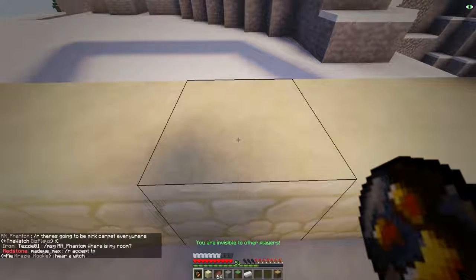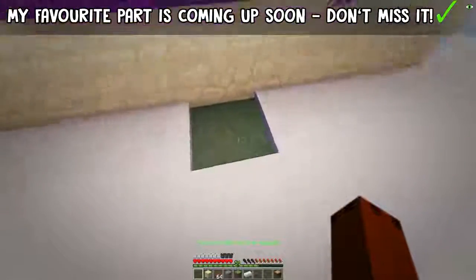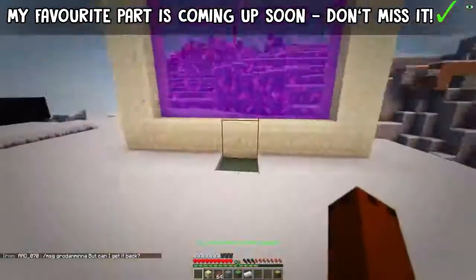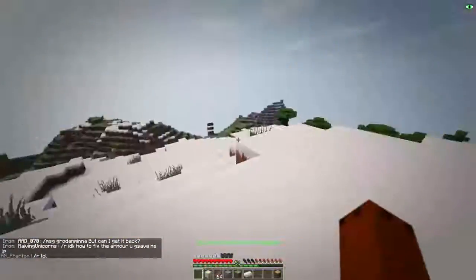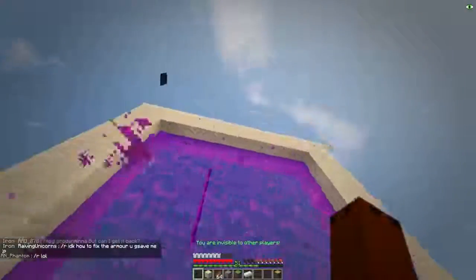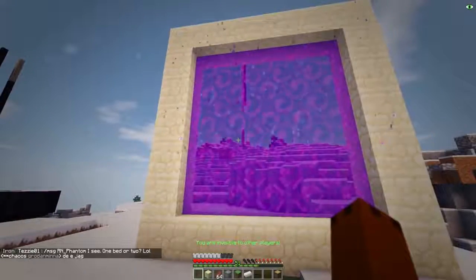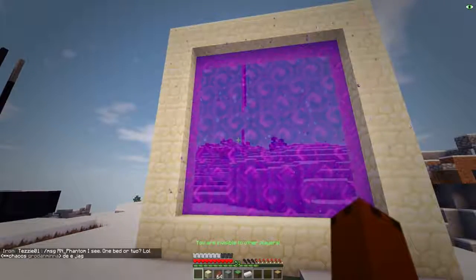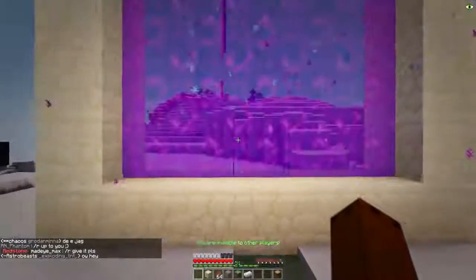First of all, you're going to want to light the center of the portal. Awesome — and it should turn into this. For some reason it burns out this part here; I have no idea why. And it looks really awesome. I think this is absolutely amazing — it looks beautiful. It's just the whole thing about the portal not being obsidian just makes it look absolutely fantastic.